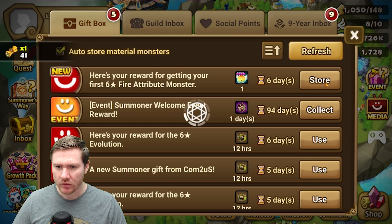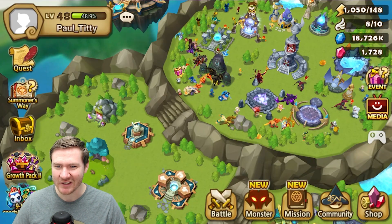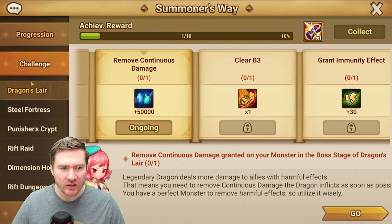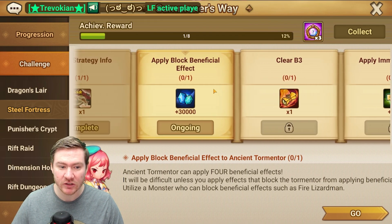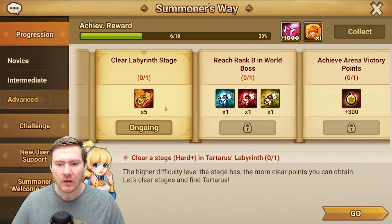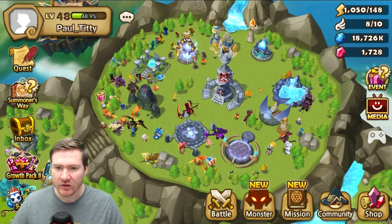On our Summoners Way, we are done with the Giants one and we're going to probably move on and start progressing through the Steel Fortress one, because this team also works in Steel Fortress. We're just running through here as we're able. I've got to clear a hard stage in Labyrinth but I have to do that at reset because I've used all my lab fights.